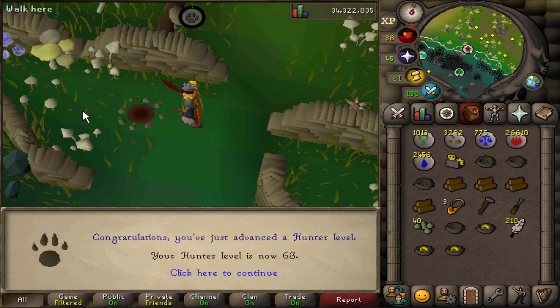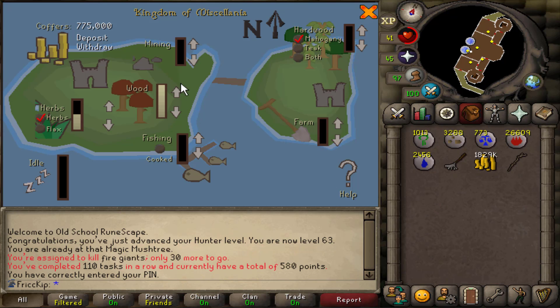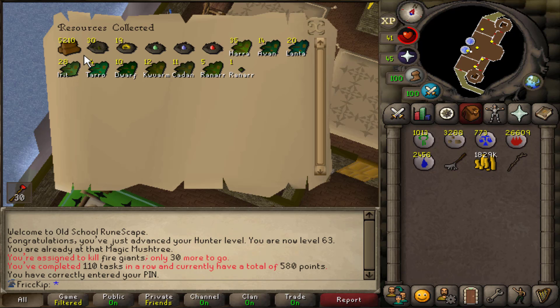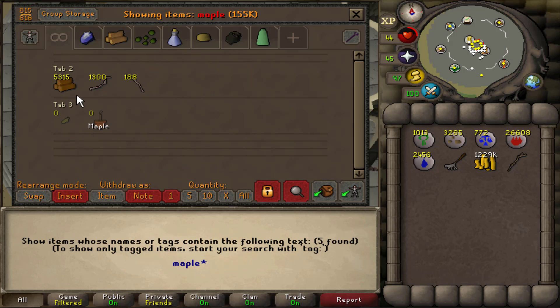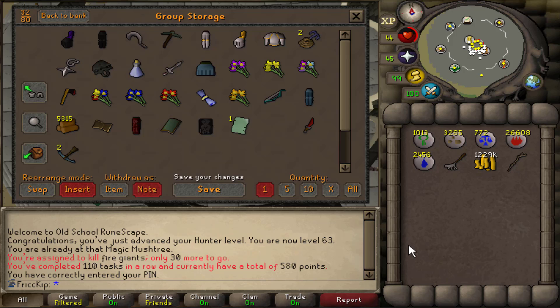I just woke up and checked the birdhouse right here, and that got us to 63 Hunter. I love waking up and getting a level — that is the level for Red Chins. Time to collect from the Kingdom. Making sure everything is set on wood and then the other half on herbs, and collecting with Advisor Grimm. 5.2k Maple Logs — that's what I was looking for because Spook is currently training Fletching. She's level 60 and we need to get her to 69 so she can Fletch the Rune Crossbow. So I'll give all those to her, and after one more day of collecting Kingdom from both of us, that will be enough.